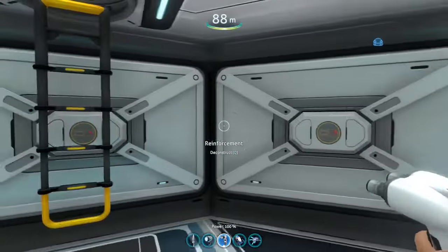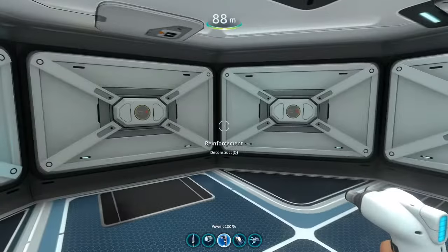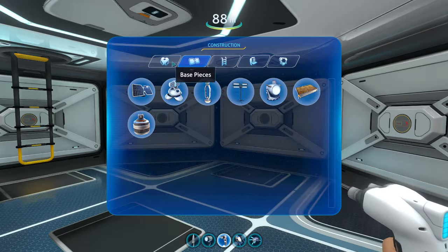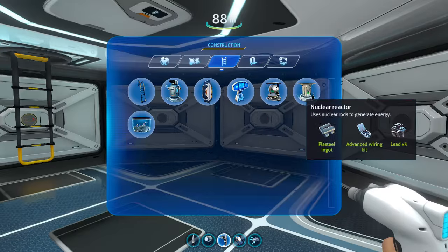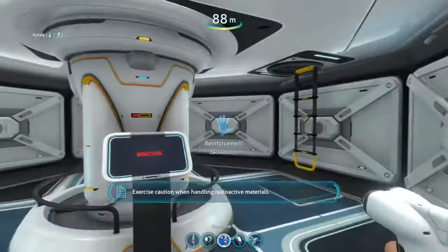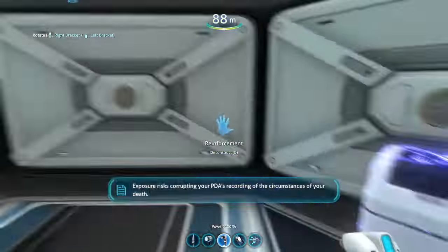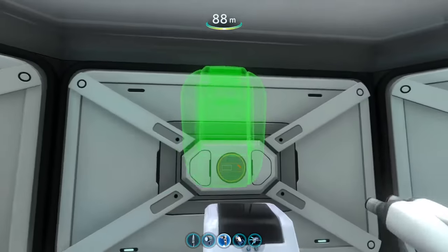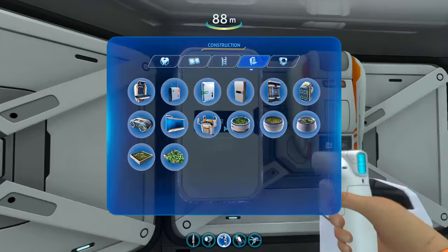I saw one YouTuber a long time ago who said: make a room like this, make a couple of them around your base, and make all the walls reinforced. That'll bring up your structural density or whatever so it doesn't fall apart. Basically in this room I'll just put a nuclear reactor, which also looks sort of good because these reinforced walls look sort of protective. I'll put a fabricator down here too, just to make it easy so I don't have to go up and down. Put a locker, and I'll put another one over here too.